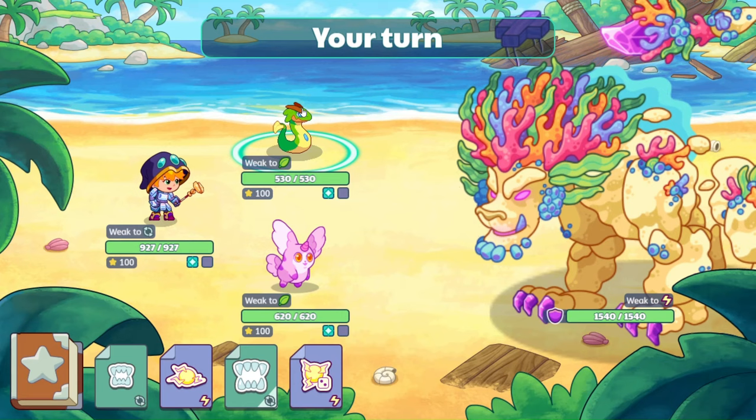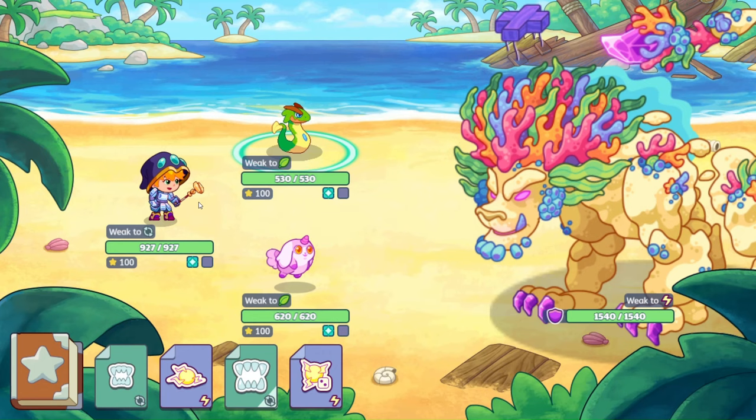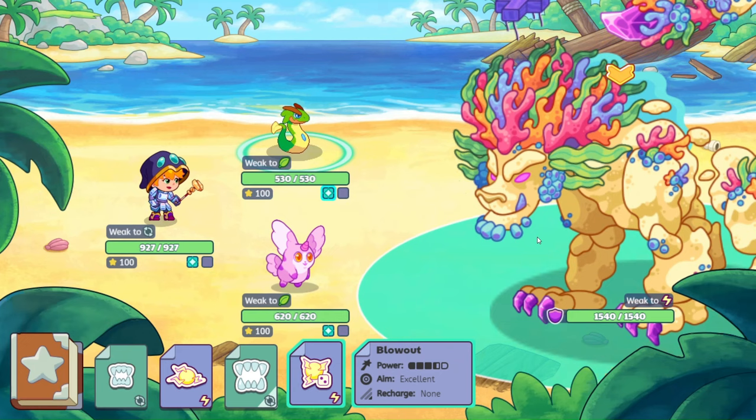I am also using Big Hex, which I think is also a non-member pet as well — let me know in the comments if it is a member item or not. Once you're a member and have everything, it's difficult to figure all that out. We're going to start with Evalotus, who has Blowout and also Spark Sphere. We're going to use Blowout first, which is three and a half out of five power.